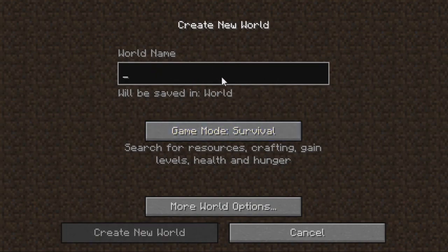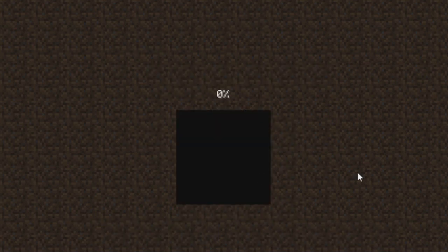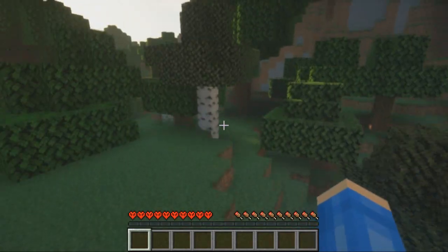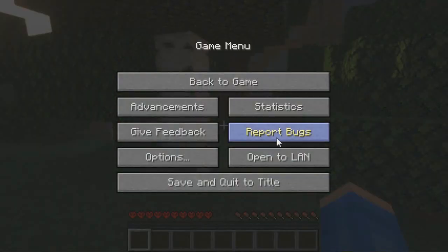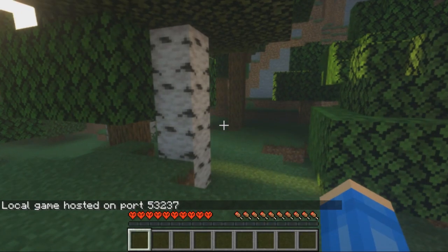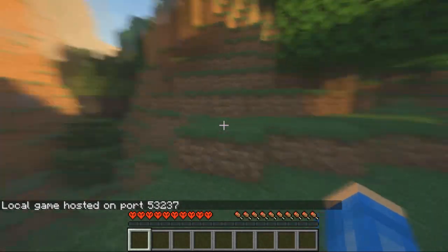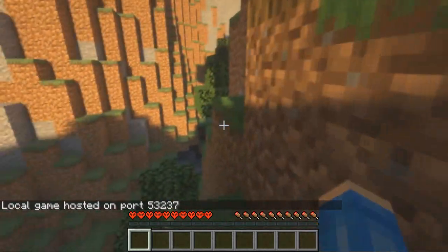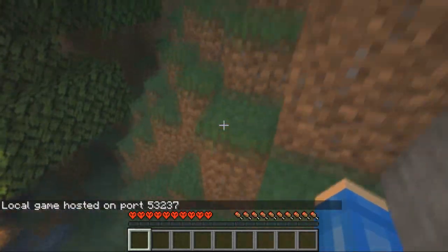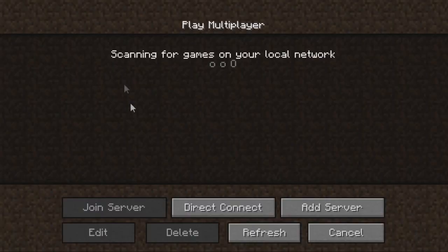So let's just do that, let's just call it LAN, do whatever, if you want to make it hardcore make it hardcore. Now once you're in this Minecraft single-player world, first thing you normally do is open to LAN, Survival mode, allow cheats, start LAN world — just do that. And then the other person who you're playing with would try and join you by going to multiplayer and it should be okay.